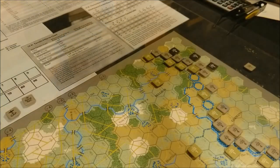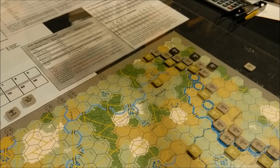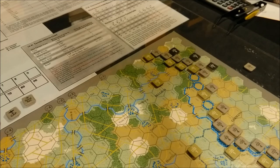The sequence of play is: Step 1, Weather Phase. A: Weather State Determination. B: Air Mission Assignment. C: Ground Support Combat Air Patrol Resolution. D: Allied Air Interdiction Placement. E: German Air Interdiction Placement. The weather state and air missions are determined, and all air interdiction missions are placed.